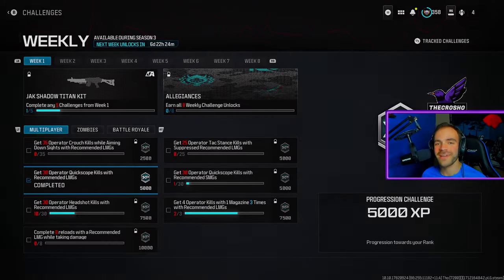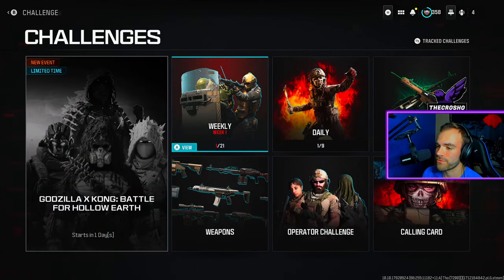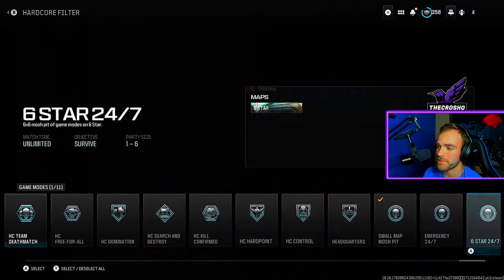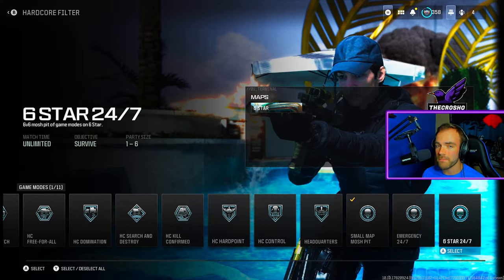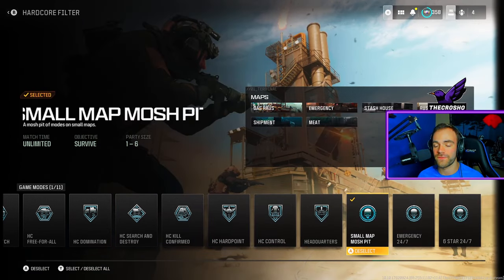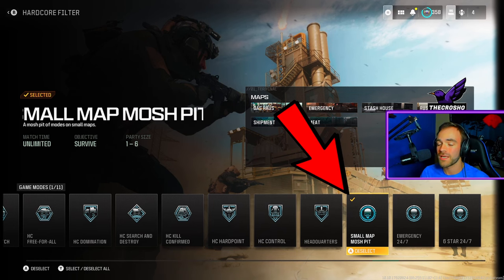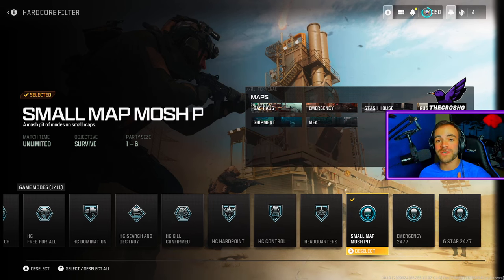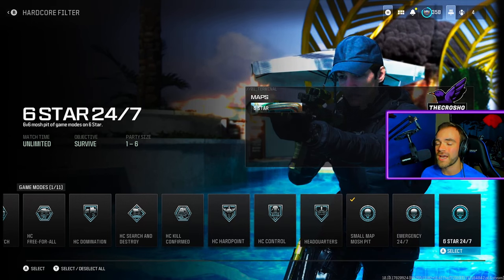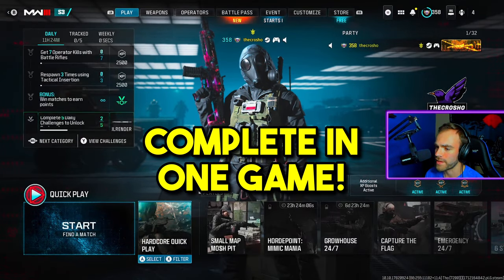Today we're talking about how to get 30 quick scope kills with recommended LMGs in Modern Warfare 3, and I'm going to show you how to complete this in one simple game. 100% you need to be playing hardcore — especially for quick scoping, you need one-bullet kills. Go into the hardcore quick play filter and enable whatever game mode you want. I highly recommend small map mosh pit to guarantee getting it done in one game.